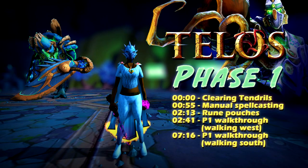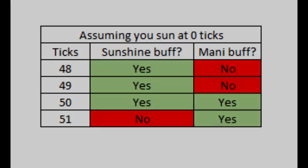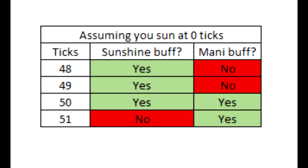I'm going to show you how to do P1 at higher enrages. The main problem people have with phase 1 is clearing the tendrils. The point of this rotation is to show you how to clear it by lining up your last tick of sunshine with when Telos does his special attack. When you're in sunshine normally, the maniacal damage buff doesn't stack with sunshine, but it does on the last tick of your sun. So you'll get sun and maniacal on that last tick, and that's the one you want to clear the tendrils on.